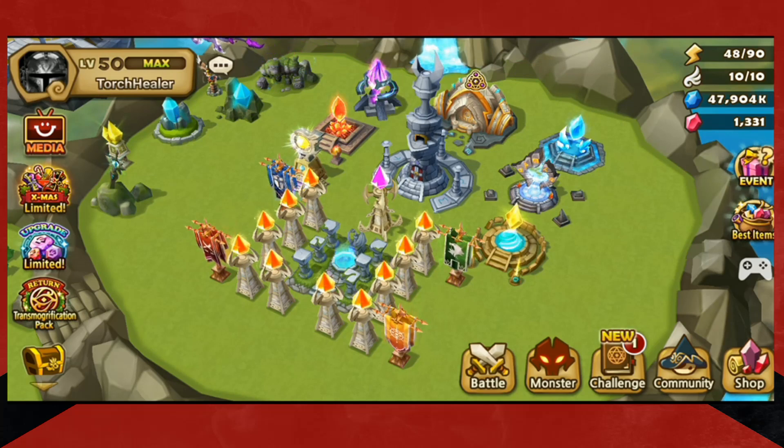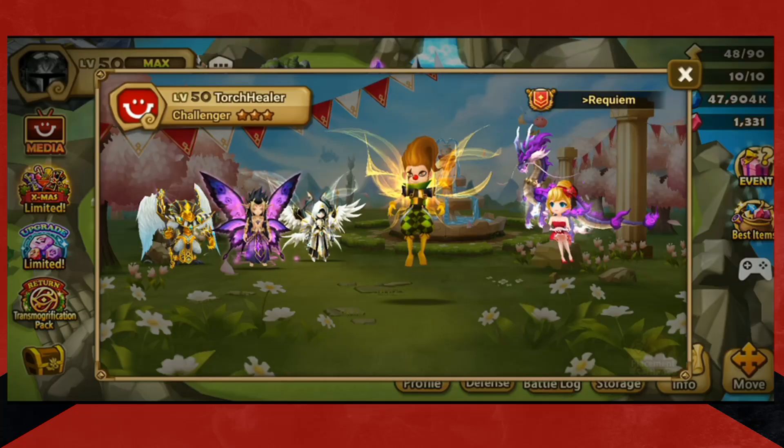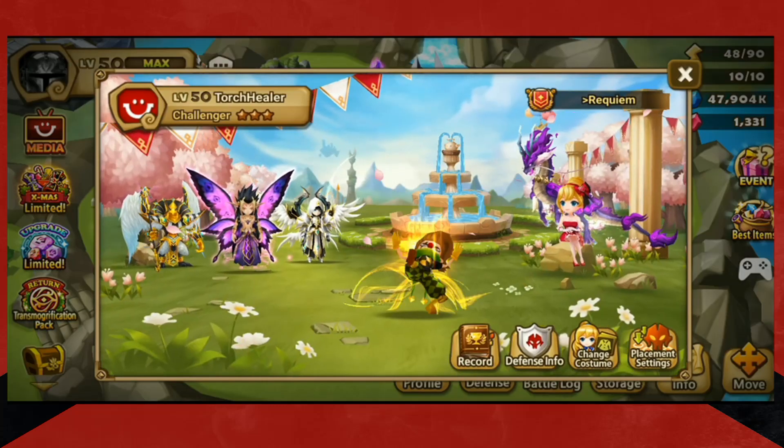Starting off, essentially there are two ways to do this — two ways to progress the best, two ways to earn more summons, two ways to get better runes, and two ways to summon more monsters. I'll explain the way that I did it. Like I've said before, my account is now 1300 days old.